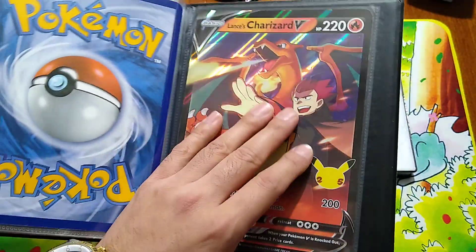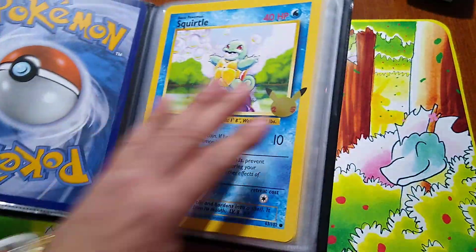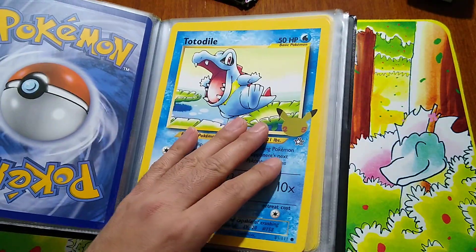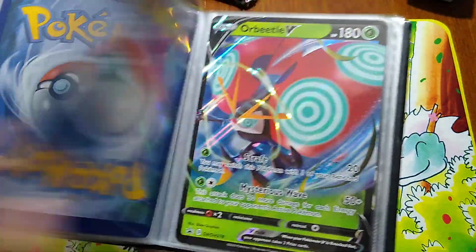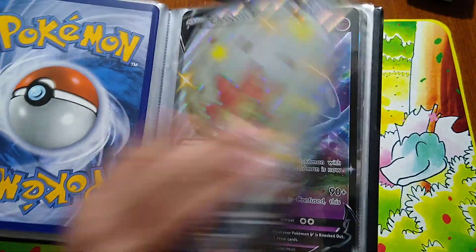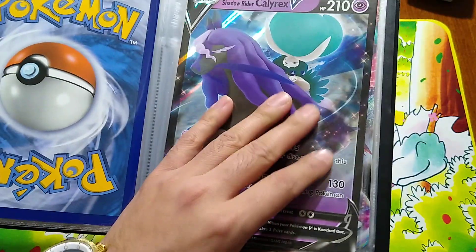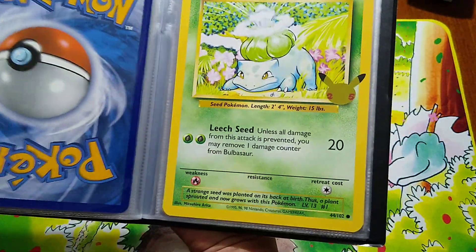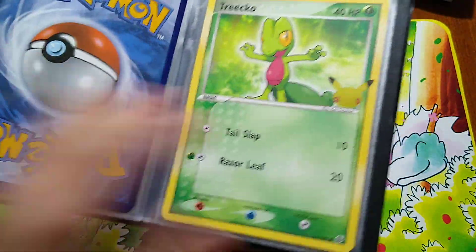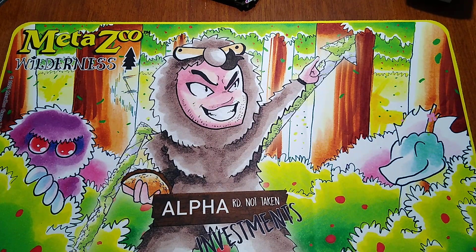Then another Pikachu V, then Lance's Charizard to end that off. I had so much fun with those partner packs — here's how many I've opened up, because it came with a couple booster packs. Along with the Double V, Poltergeist V, Orbeetle V, more Pikachu, Eldegoss V, Heatran, Surfetch'd, Shadow Rider, Eternatus, Venusaur, Bulbasaur, Turtwig, Piplup, Chimchar, Treecko, Mudkip, Torchic, Chikorita, Totodile, Cyndaquil. I had so much fun with those first partner packs.